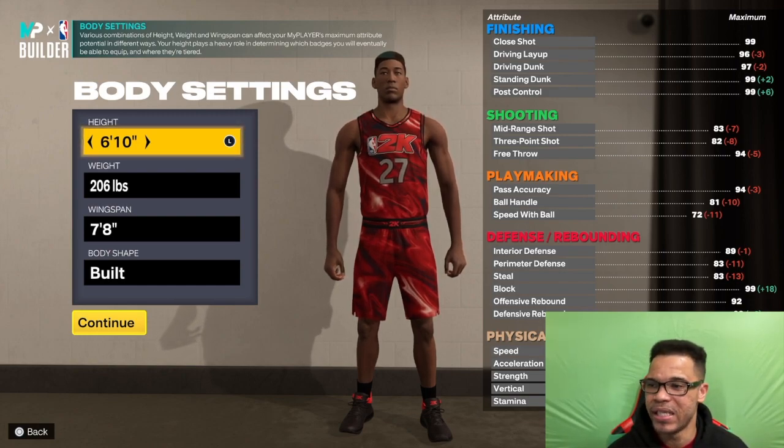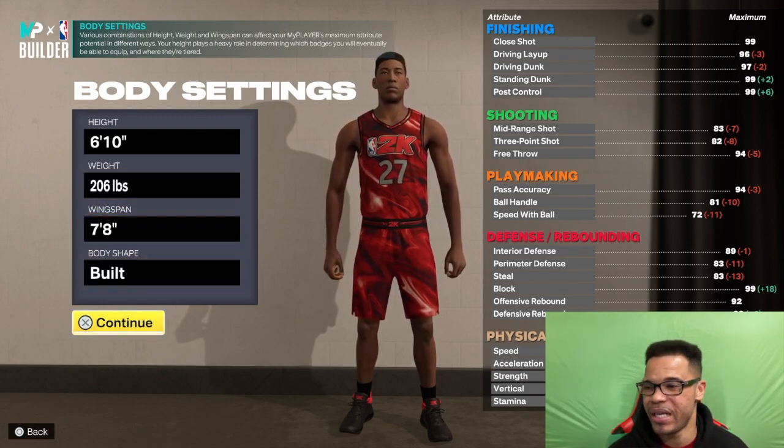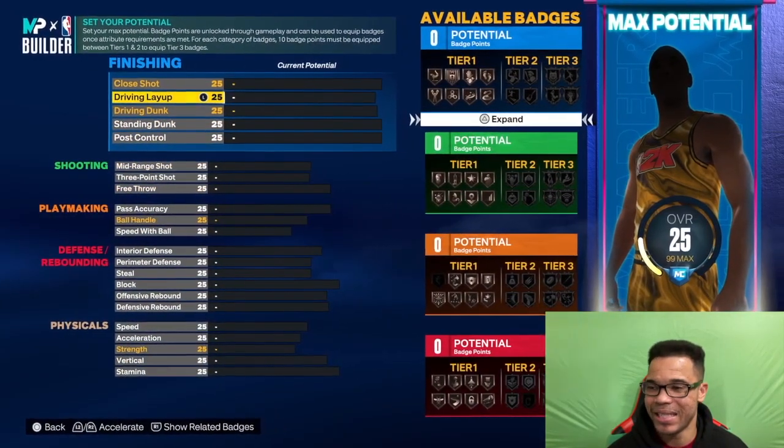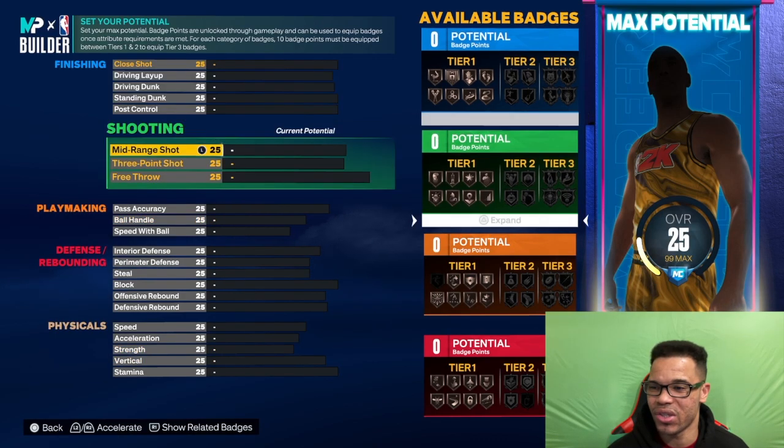Six foot ten, big body, 206 pounds for the weight, 76 wingspan. The build body shape — I still don't care about body shape — let's go. As you can see, we're starting with the shooting on this build.